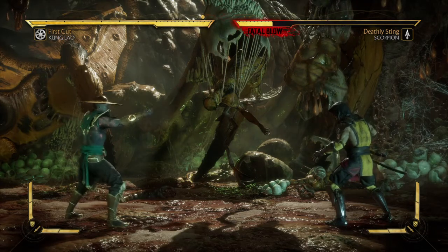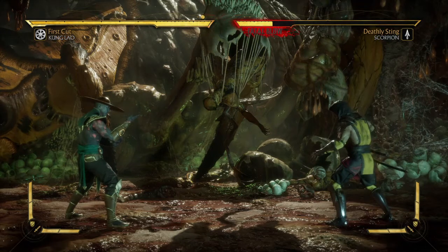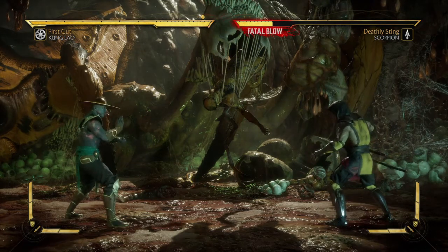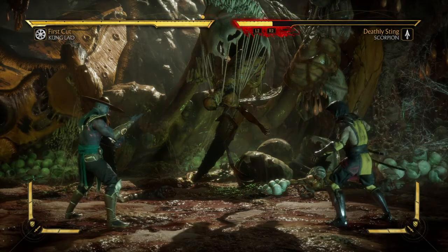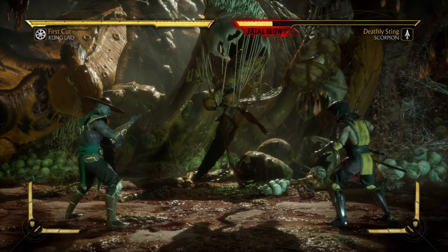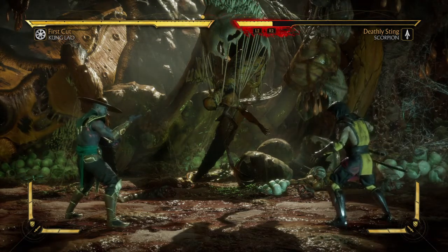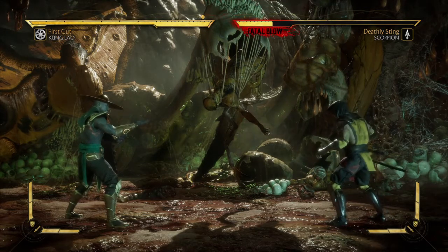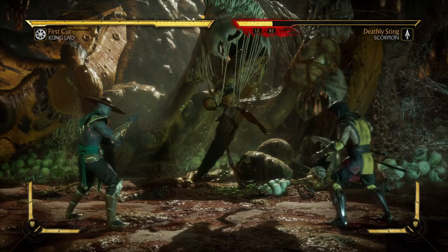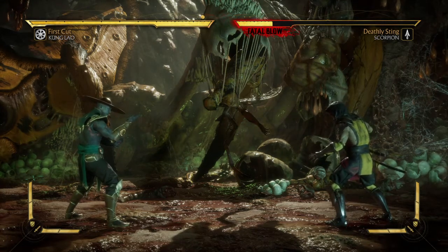Today's Brutality only has two buttons that you use, but it has a lot of requirements. It's called Off the Top, and the move you will need to perform Off the Top is a combo in every variation — just two buttons: 2-1. That's the combo, 2-1. On PlayStation, that's Triangle Square. On Xbox, that's YX.